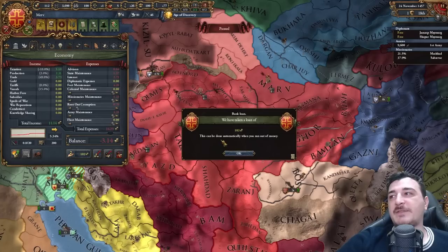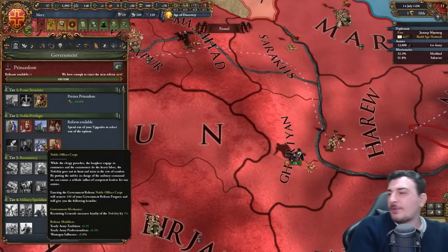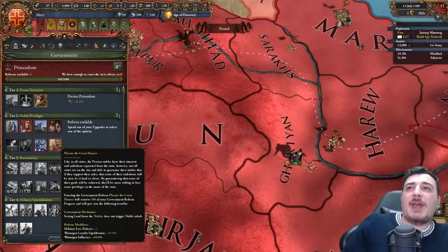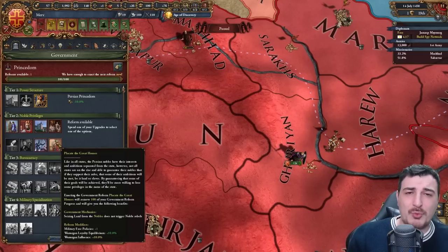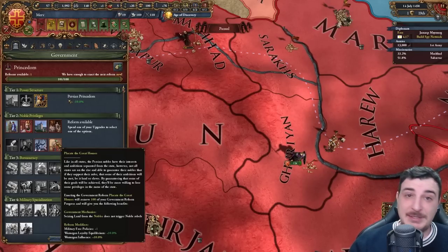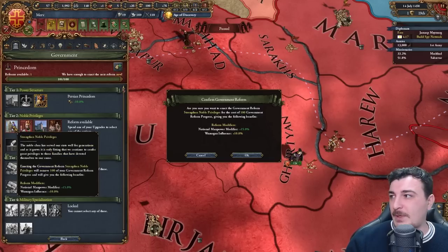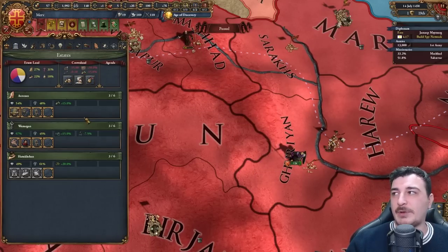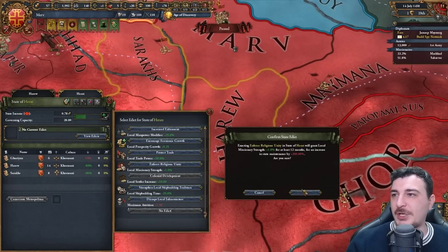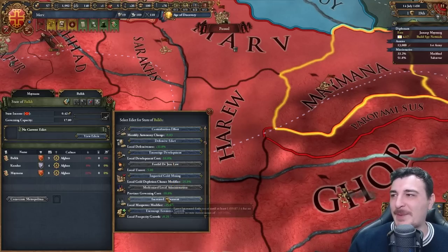With the new binary there are some new government reforms and changes. One thing I'd say: 'Placate the Great Houses' shouldn't give the military free policies reform because military free policies are irrelevant in the 1450s-1460s when you'd be getting this — you won't have any policies unlocked yet. I'd change this with literally anything else, or put it later as your eighth government reform. In our case we're going for national manpower for conquests. Let's set up the religious unity edict.